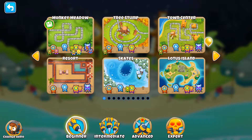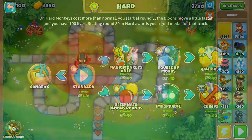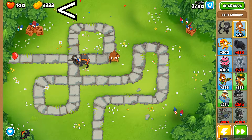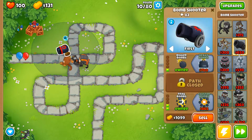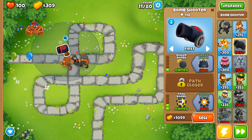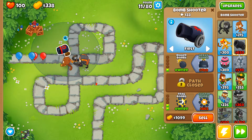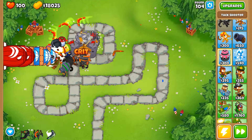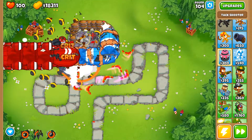To play the game, you simply choose a map and a difficulty, place some towers, and then hit start. You will earn money by popping Bloons, and then you can buy more towers with the money, and with more towers you can pop even more Bloons to earn even more money — and you just repeat that process until the Bloons eventually overwhelm you.